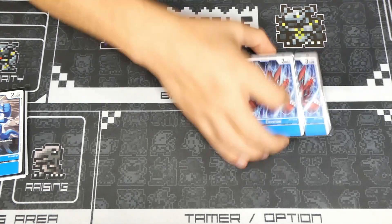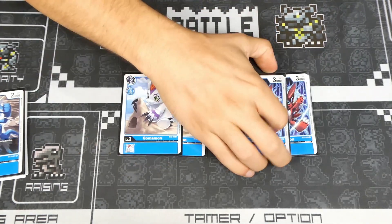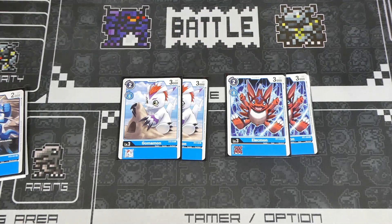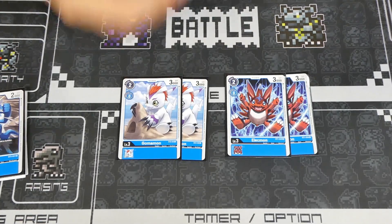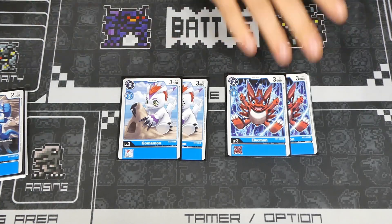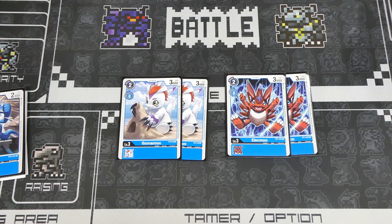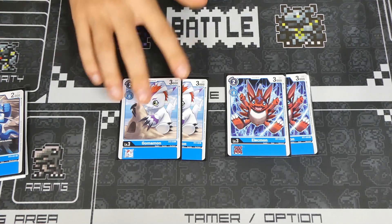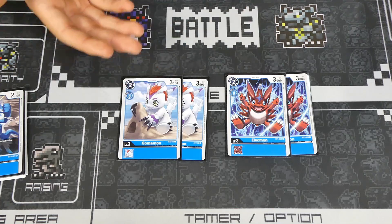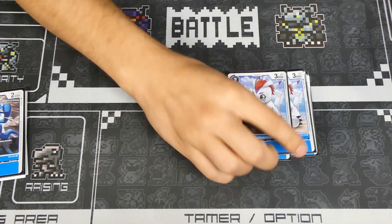Next up we have two Elecmon and two Gomammon. These cards are essentially the same — two-drop, zero-to-Digivolve 3k — but they have different names, which plays around BT1 Omnimon. BT1 Omnimon isn't the most common occurrence right now, but it's around enough that when these cards don't do anything different, running two and two plays around Omnimon a little bit without changing anything about the deck.